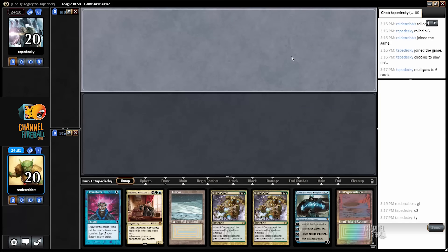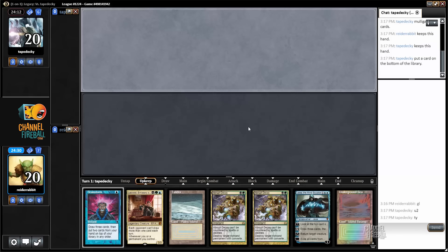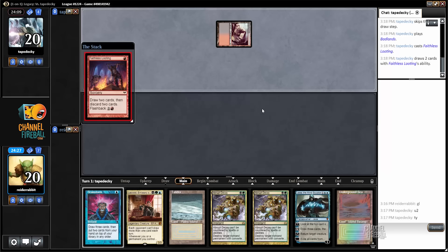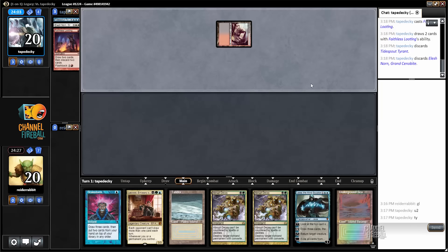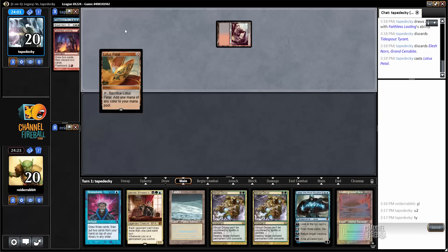Here's a hand with no green mana and three green cards, but I do have a Brainstorm so I think it's worth keeping. I'm on the draw and my opponent mulliganed to six. Looks like I'm going to be up against Black-Red Reanimator, which I can't imagine is a great matchup. Elesh Norn, Tidespout Tyrant — sure.